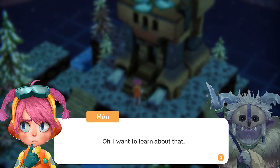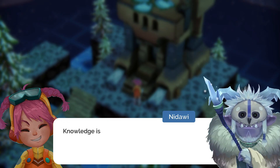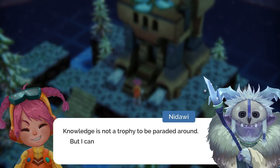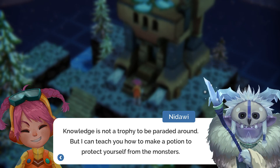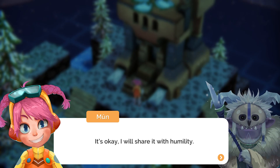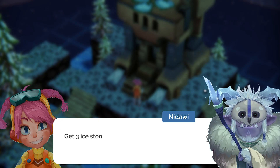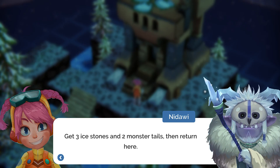I want to learn about that — it could prove useful to the patrol. Knowledge is not a trophy to be paraded around, but I can teach you how to make a potion to protect yourself from monsters. Get three ice stones and two monster tails, then return.